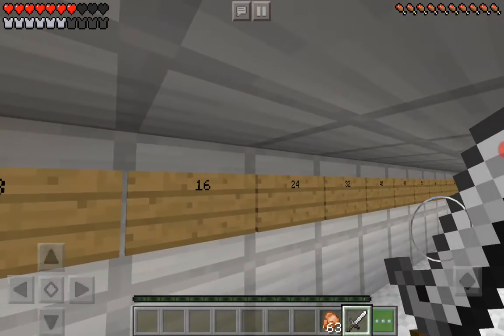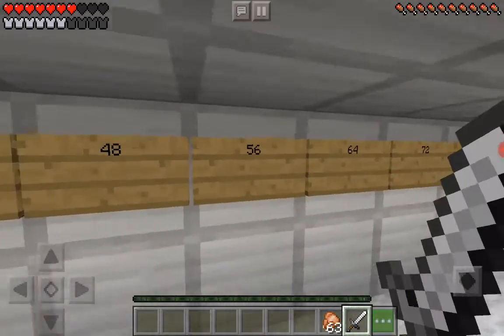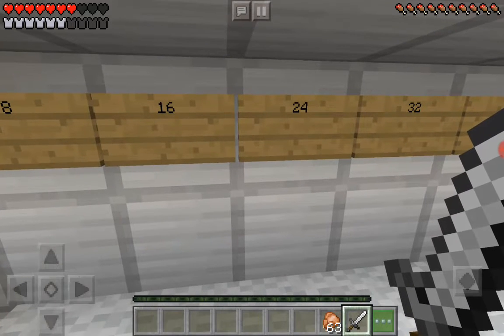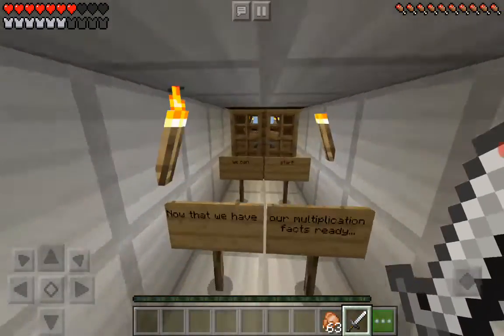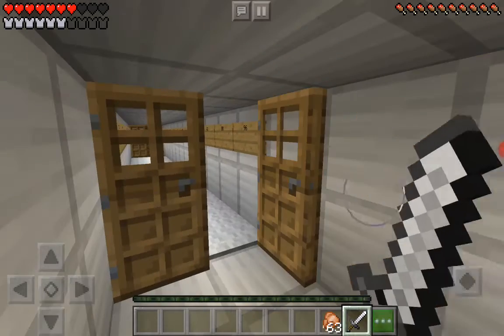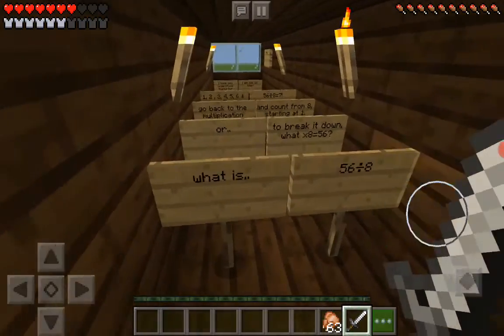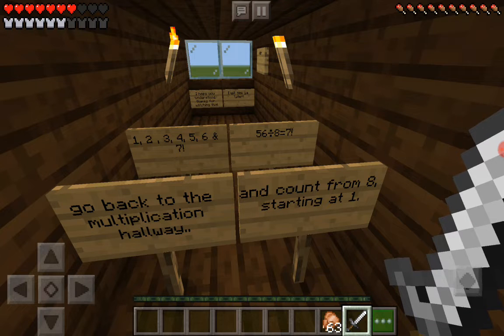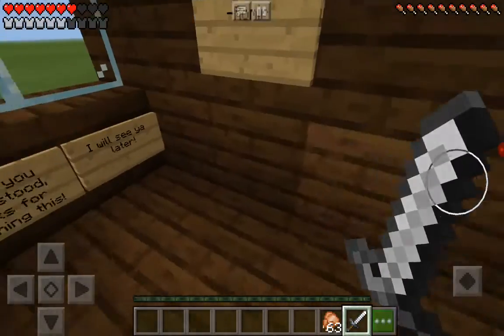Okay, let's count starting from one: one, two, three, four, five, six, seven. So it's seven. One, two, three, four, five, six, and seven - 56 divided by 8 equals 7, or seven times eight equals 56.